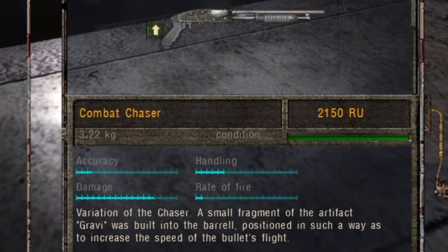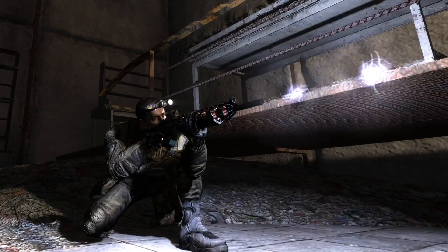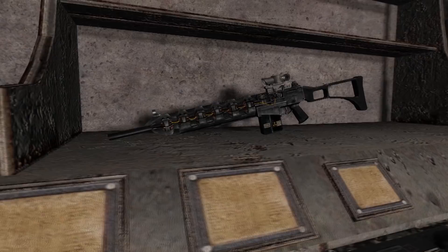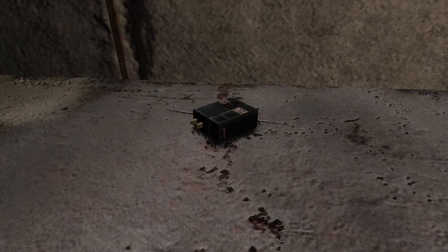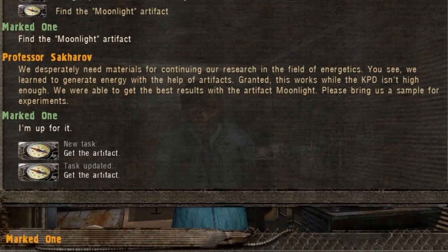We know of at least two shotguns called Combat Chasers that have been modified using a piece of the Gravi artifact. The fragment placed in the barrel allows bullets to exit the gun faster. When we think about futuristic weapons in the zone, the Gauss rifle instantly comes to mind. It does not use artifacts to shoot directly — in principle the Gauss gun functions with electromagnets designed before the zone even came to be. However, a large quantity of energy is required to power the weapon, and that's where artifacts enter. The latest model of batteries for the Gauss rifle was manufactured using fragments of the Flash artifact, which provide an enormous amount of energy storage. This technology was developed by scientists working in the X-labs.